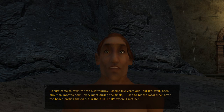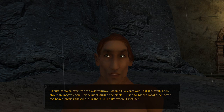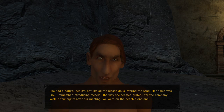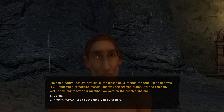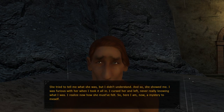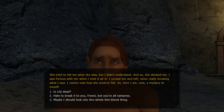'How'd it happen to you?' 'I'd just come to town for the surf tourney — seems like years ago but it's been about six months now. Every night during the finals I used to hit the local diner after the beach parties fizzled out in the a.m. That's where I met her.' 'Met who?' 'She had a natural beauty. Her name was Lily. I remember introducing myself — she seemed grateful for the company. A few nights after, we were on the beach alone. She tried to tell me what she was but I didn't understand, so she showed me. I was furious — I cursed her and left, never really knowing what I was. I realize now how she must have felt. So here I am now, a mystery to myself.' Is Lily dead? New quest! 'No one's been particularly friendly to me in this city.'